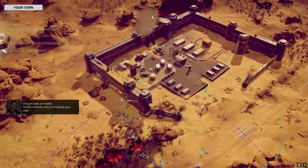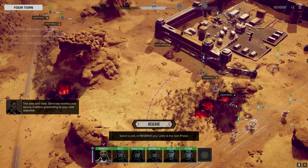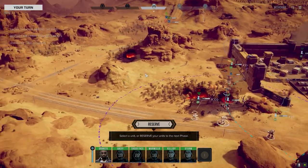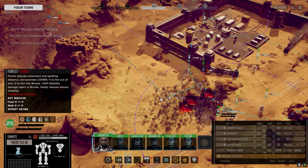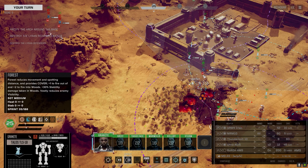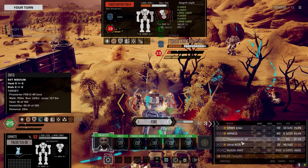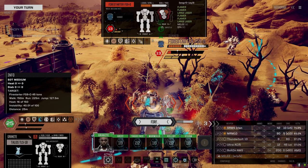I've got eyes on hostile reinforcements. The Cephalus is not in a good spot. Caesar, Quickdraw, and somebody else. What do you need? I need you to kill this Fire Starter - can you get behind him? Double time, let's go. I don't know if we can get the kill though. Going to leave the Thunderbolt off - only got six turns of firing left, so leave that off for now.